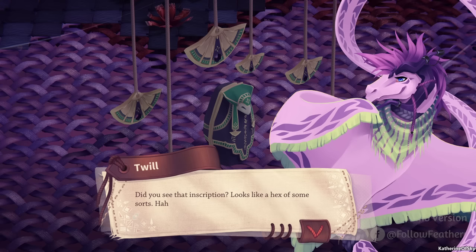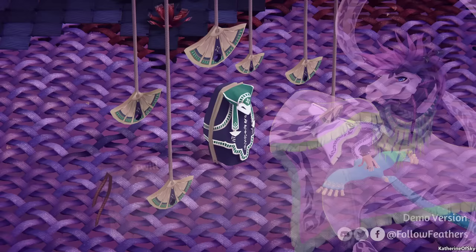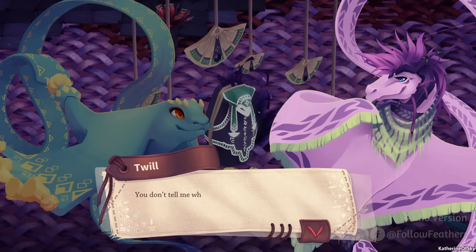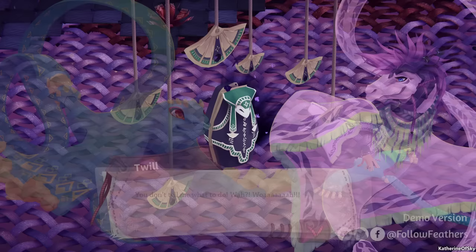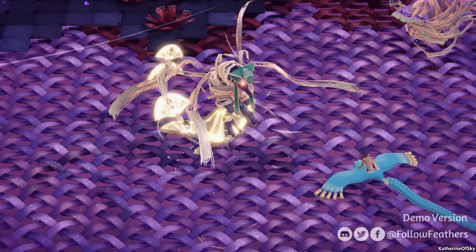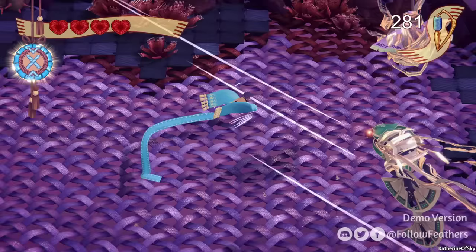Hey, what's this? Wow — this is old. Did you see that inscription? Looks like a hex of some sort. Who even believes in such nonsense? I love the graphics — this looks so good. It's got like this Egyptian kind of look to it. Whoa, look at that. Stay away — this could be dangerous. You don't tell me what to do. Tiny bit dangerous. Purple smoke always indicates danger.